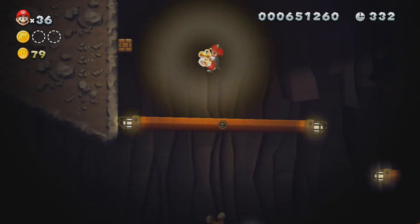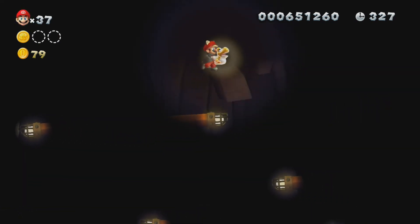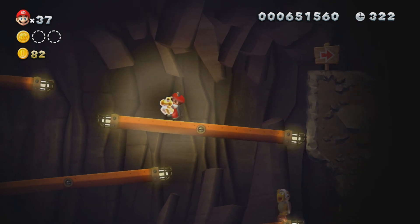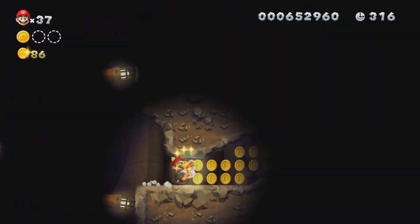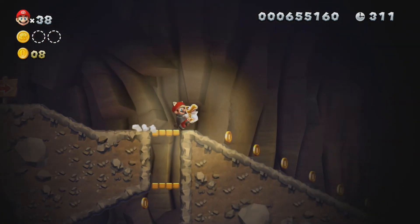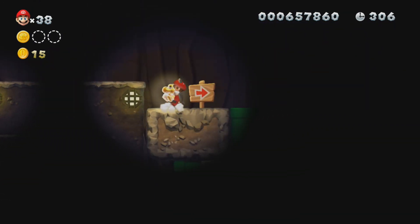Baby Yoshis cannot eat Fire Bros, Hammer Bros, or any type of Bro, but they can eat Piranha Plants. I think the next star coin is actually down there... no, it's not. It's just a bunch of coins. Even though I play this game a lot, I still can't remember exactly where all the star coins are.